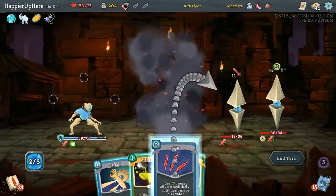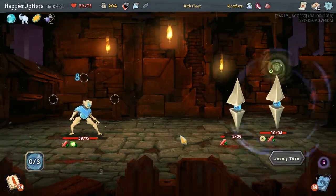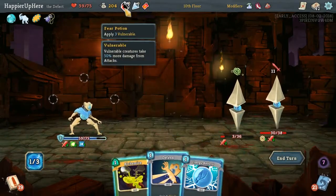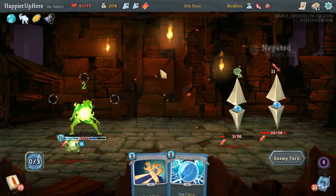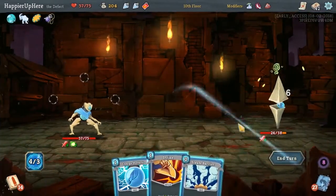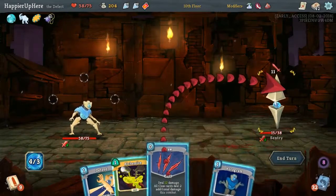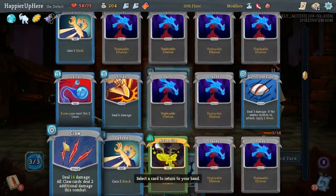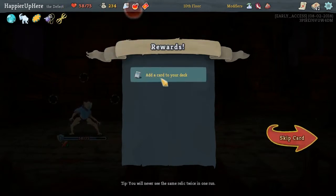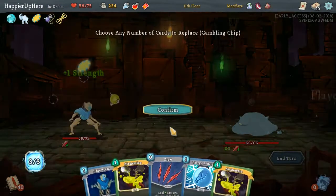Let's get another Claw back — 10 damage. We're not perfecting, I'm not even paying attention. Shouldn't have any issues with HP. Charge Battery, Alchemize — attack potion — and Alchemize again for a block potion. Having two block potions will be handy for the next elite or the boss. I don't think we'll hang on to it till the boss though. Claw, Hologram the Claw back. Not the best fight, but we got Vajra — start each combat with 1 strength — as well as a fire potion. And three copies of Hyperbeam, sure. That's AoE, pretty strong attack. Why not?